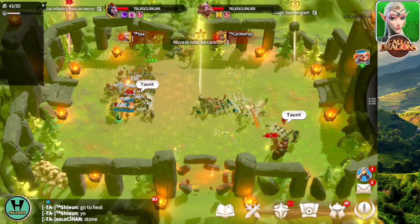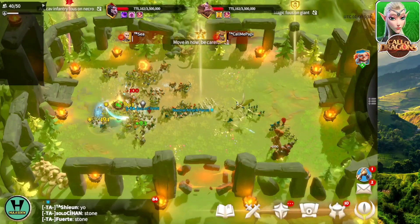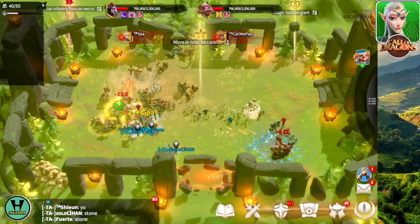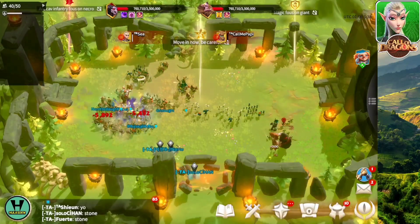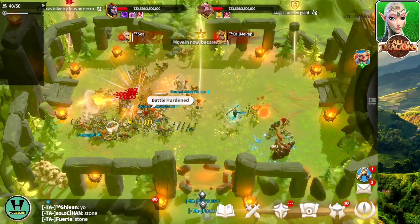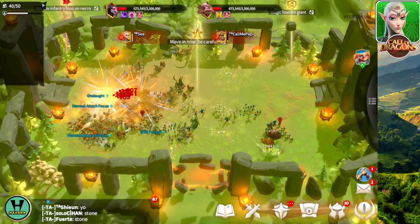Somebody has taunted the necro giant. Drag it away from everybody while everyone else collects the stone, heals themselves, comes back, and does some damage. The best strategy: bring more than 35 archers, focus the necro giant, and just have a few magic units distract the other giant — and you guys are gonna win pretty fast.